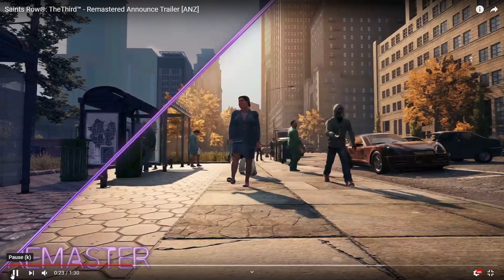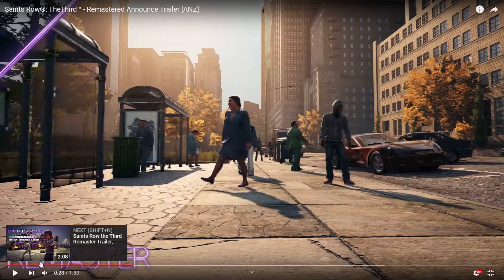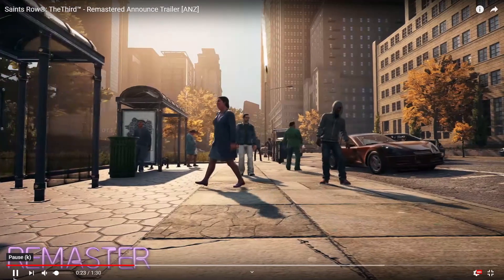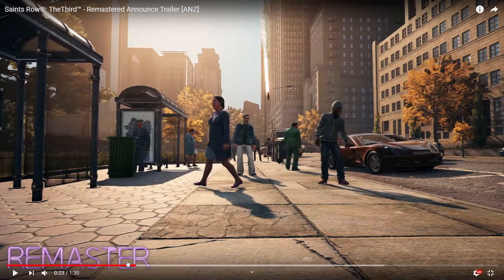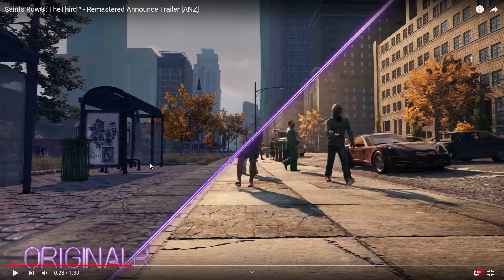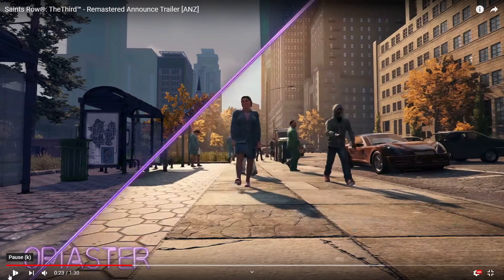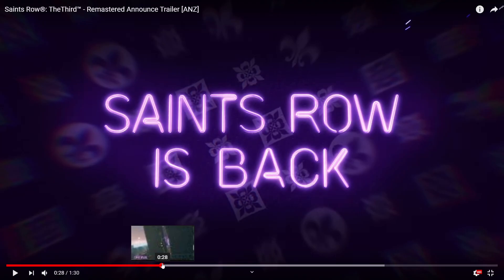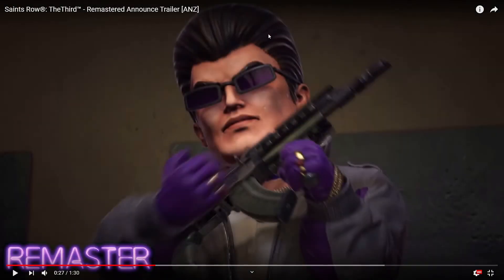We can probably see some ambient occlusion — that's what I was looking for, not anti-aliasing. Everything's modeled to look close to the original. There are reflections on things, better lighting, and shadows. To be fair, they're using two different times of day — this one is overcast and the next one is sunny, so that's kind of not a fair comparison. These explosions look much nicer. And if you look at this, it's a higher poly count — higher poly characters with much nicer textures, and also PBR with reflections.